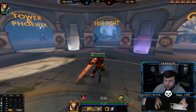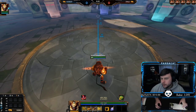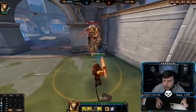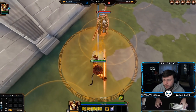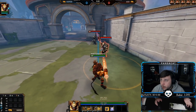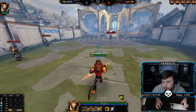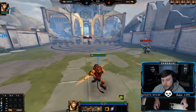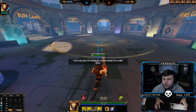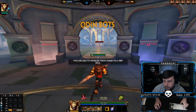Moving on to his third ability: Disperse, his leap. It's not a terribly small circle but obviously not the biggest. It's a knockup on land — if you hit somebody, you'll knock them up. The knockup direction is based on where you actually land: if you land close, it'll knock them backwards; if you land far, it'll knock them closer to you. You can use it to get away, chase, engage 1v1s, or set up the impale stun.